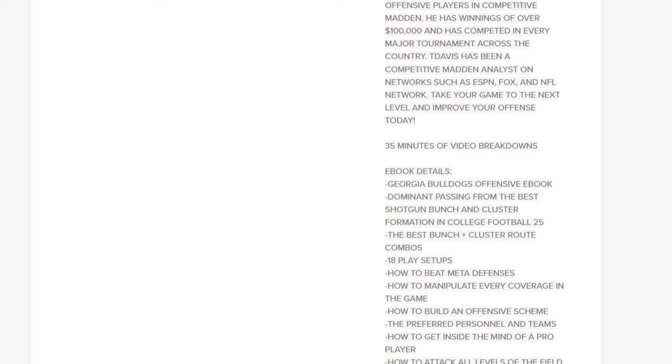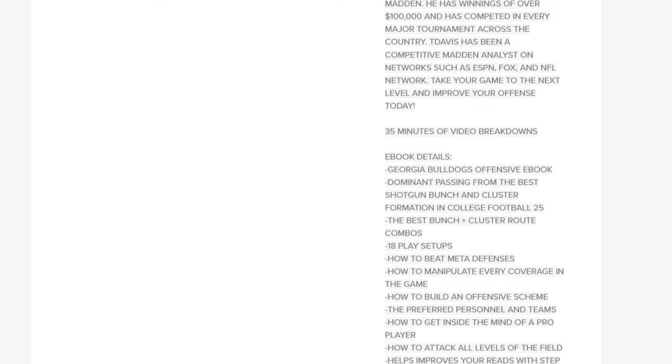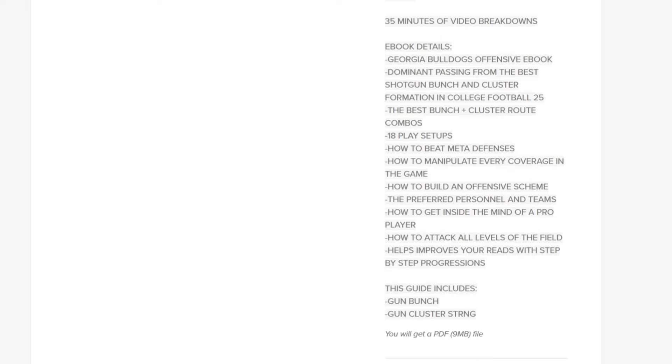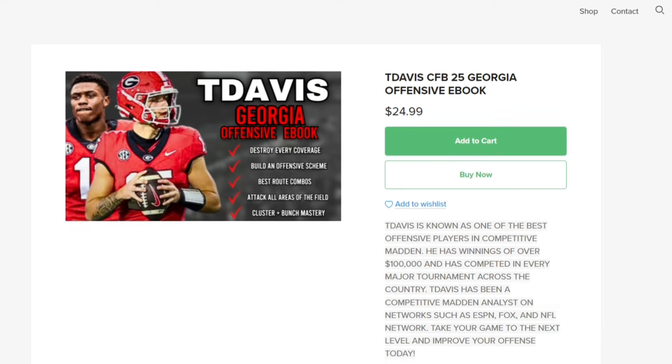We talk about the personnel and the teams that are good for it. We go over the Georgia depth chart and the best way to use that on offense as well. It's over 18 play setups and 35 minutes of video, so check it out — link in the description below or go to payhip.com/tdavisbrand. Let me show you guys a little preview from the Georgia offensive ebook.